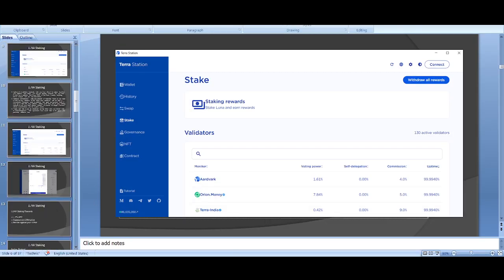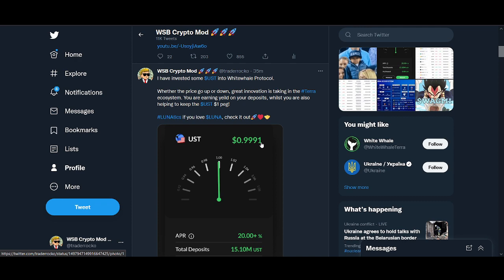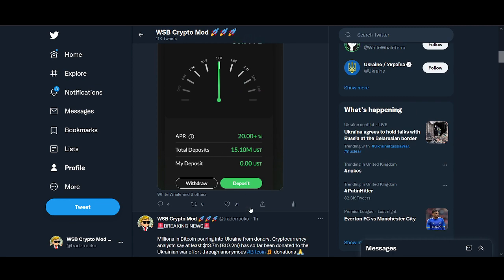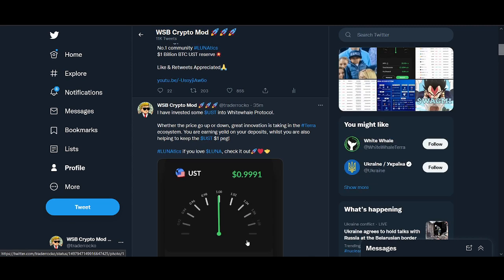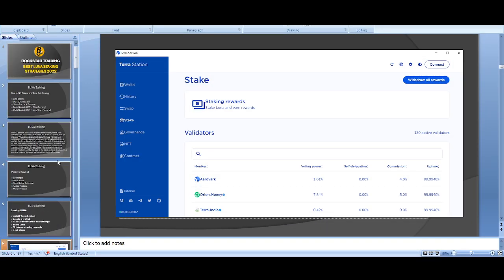If you enjoy this kind of video hit that like button and I'll try to make more Luna staking strategy videos. There are so many platforms launching on Luna and Terra — Nexus, Stator Protocol, White Whale Protocol — all amazing protocols I'm looking at. If you're interested in Luna staking and DeFi strategies, comment below and smash that like button.